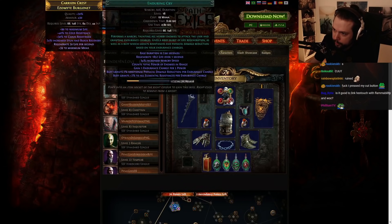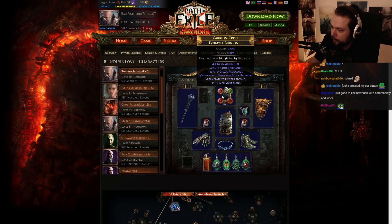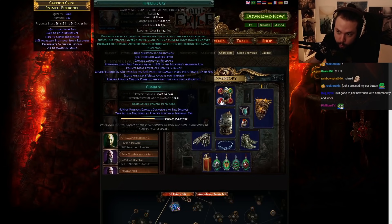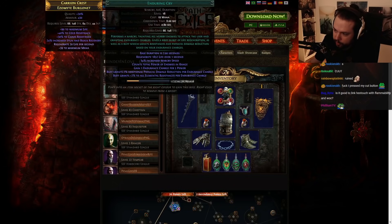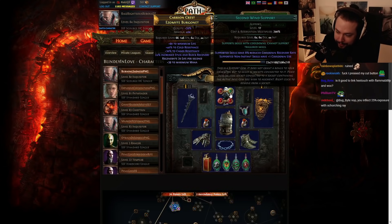We've got Life Tap, Second Wind, Enduring Cry, and Infernal Cry. This makes sense to me. A lot of people question the Infernal Cry, but it's super useful for those big harvest packs in general — just sketchy packs of mobs. This instantly gets rid of them, very high value, and also it's 12% more damage on a boss for 4 seconds, as you do cover them in Ash. Enduring Cry is obviously super valuable for sustaining as an Inquisitor.